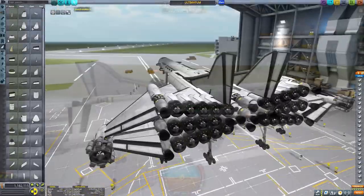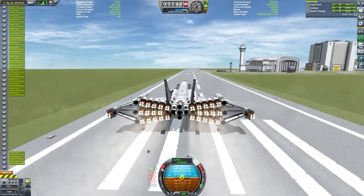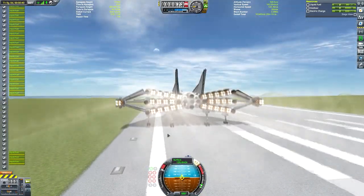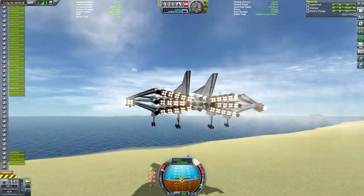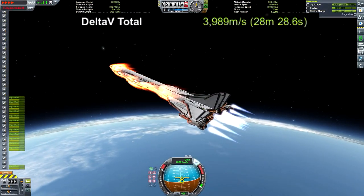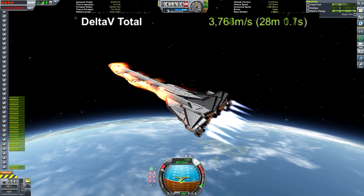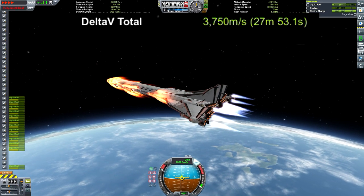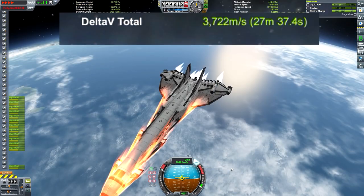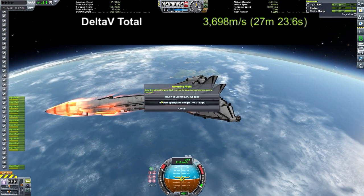Then I tried shedding some weight - ditch some engines to save weight, though this would obviously result in lower thrust. I was hoping we'd still have enough thrust to get off the end of the runway. We did okay, kicked ourselves off the ground, and got just past 4000 meters per second. But our apoapsis was not even above the common line yet when we ran out of oxidizer, and we didn't have enough thrust-to-weight ratio in the nuclear engines to circularize in time. This version still wasn't going to be good enough.